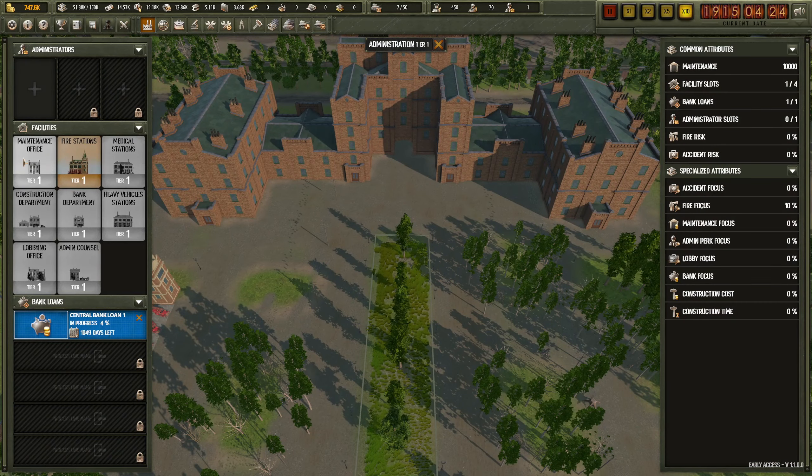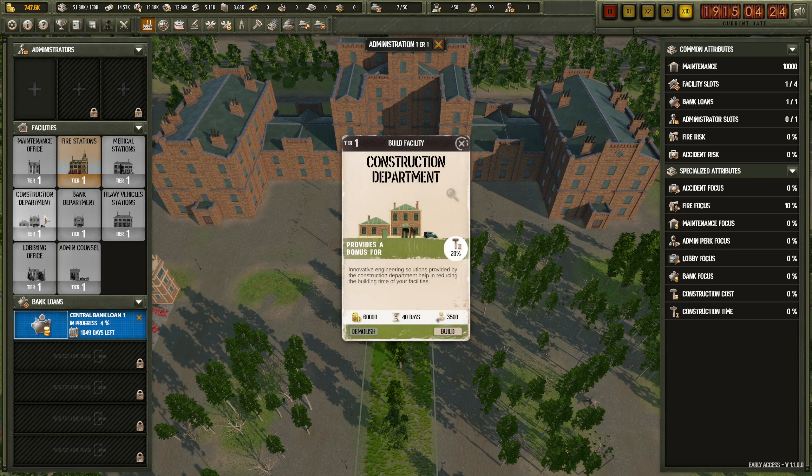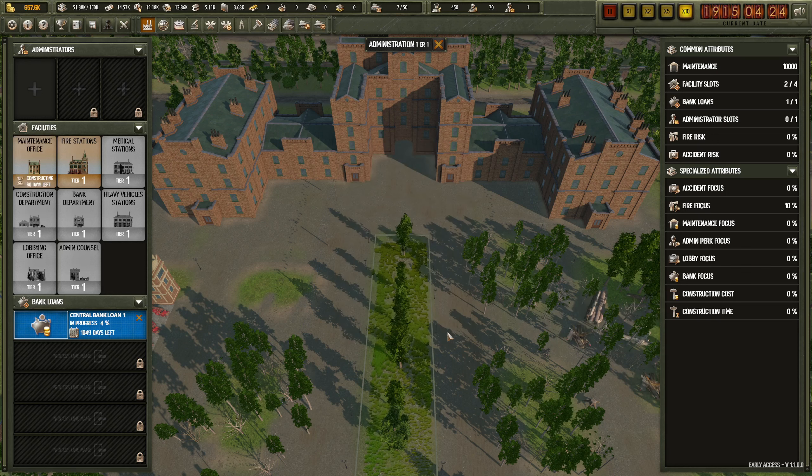What if we look at the administration - reduction of maintenance for all buildings in your factory grounds. That is what we're looking for. Reduction of construction time, reduction of bank rates, reduction of construction costs for all facilities. The maintenance office seems like a good idea right - build that.